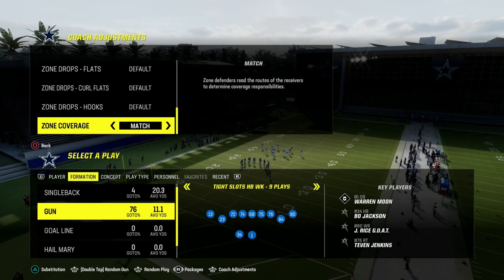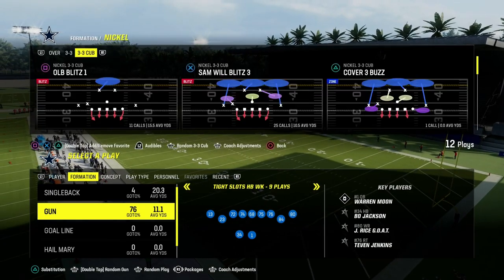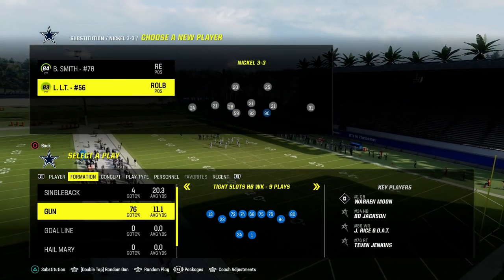If you want to get my entire Tight Slots Halfback Week in Bengals Offensive E-Book, join the Patreon today for just $10. It'll get you access to all of my offensive and defensive e-books.